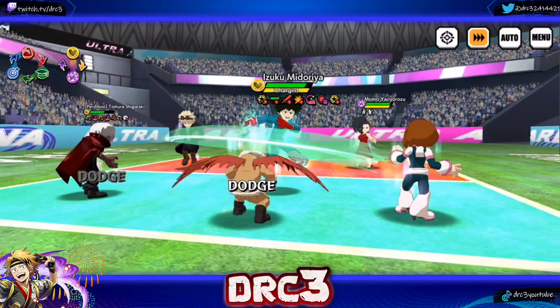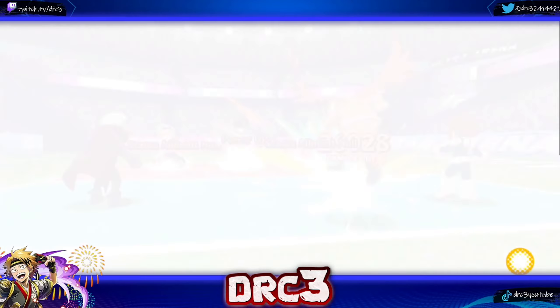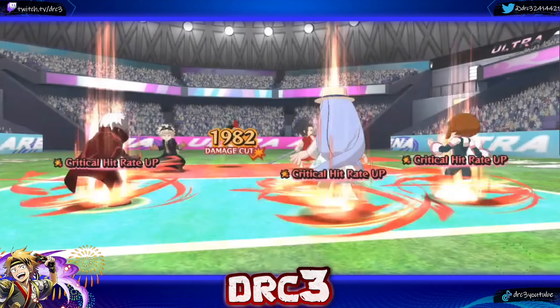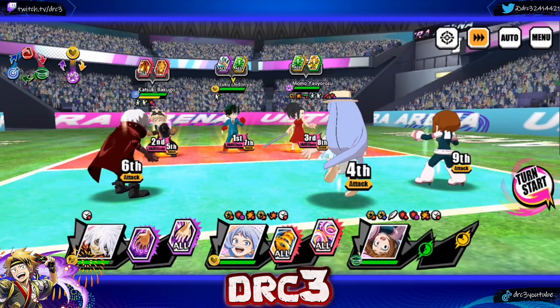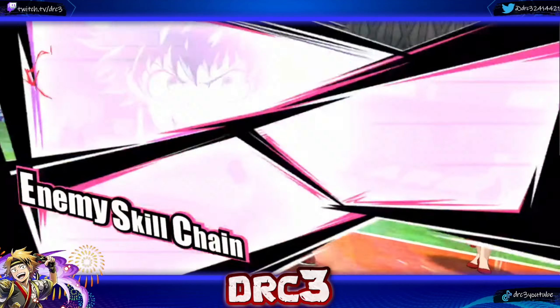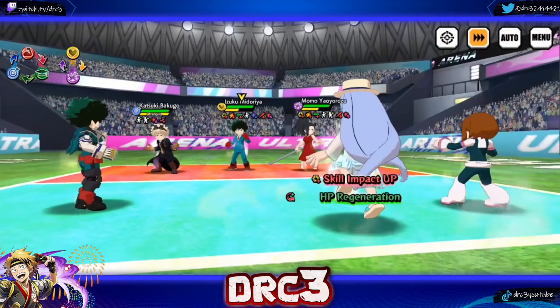Let's use those plus ultras. Bakugou actually doesn't have his plus ultra, which is nice. Shigaraki goes first — zero damage. He's too tanky. Hawks is dead. We've traded out for a better character arguably. Nice counter — but Iraqa still doesn't have her skills up. It's so rough. Iraqa is literally single-handedly ruining the team.